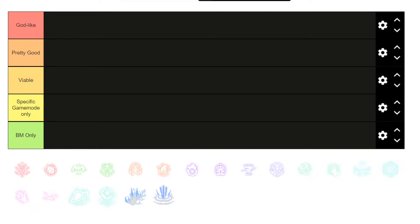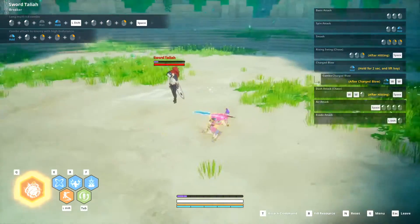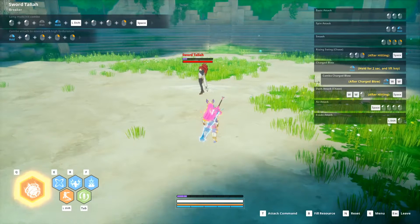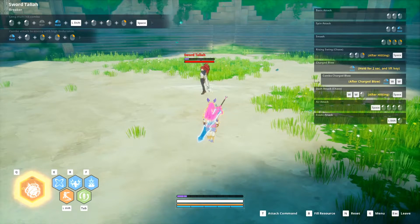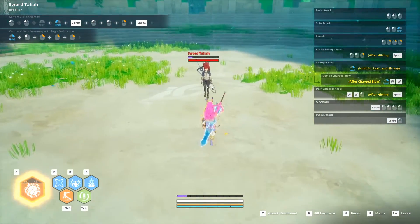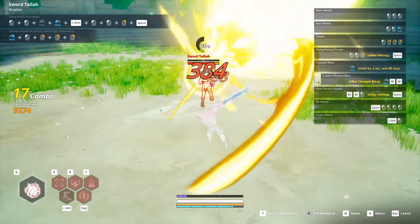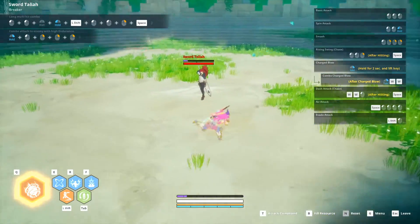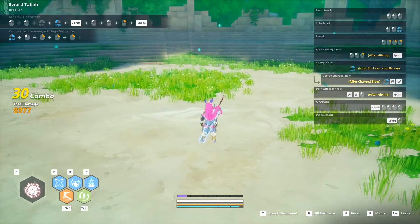Sword Ult 1 is called Raging Strike, and it looks like this. I have the action camera enabled to show off the cool part of the skills, although my character is short so the action camera sometimes doesn't fit all of your character in. That did around 9k damage.